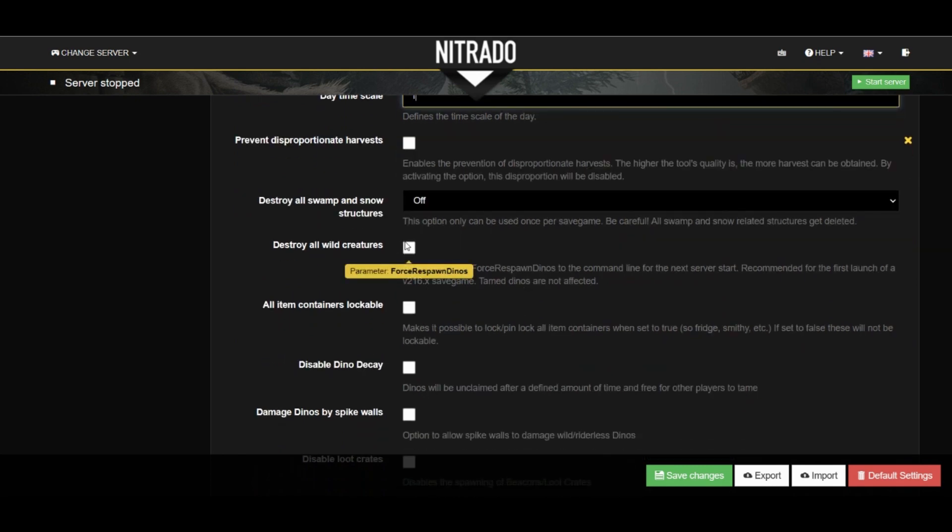This one here, the destroy all wild creatures checkbox — if checked, this will perform a dino wipe on every server restart.